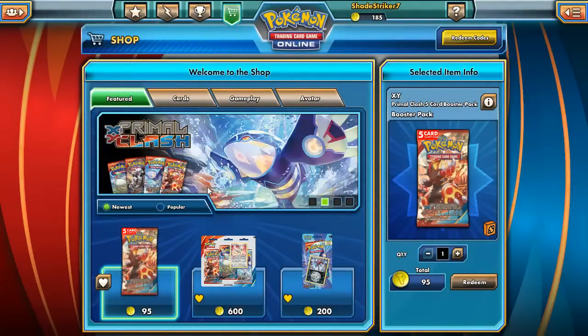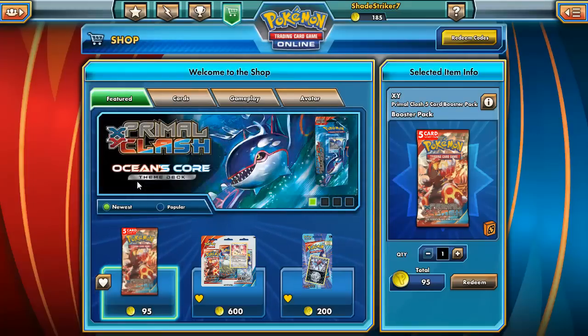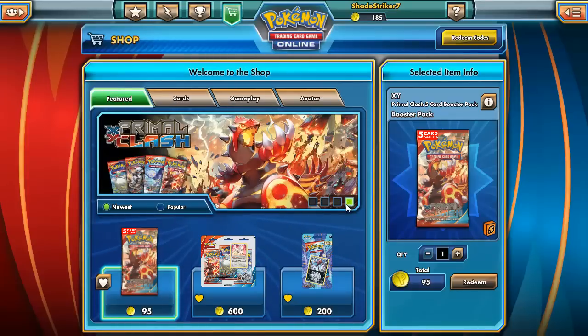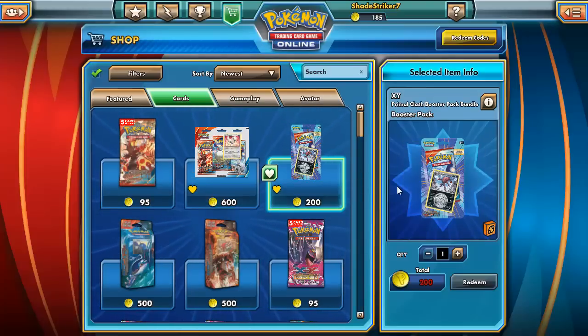Two new theme decks. You get new booster packs with four different looks to them — got Primal Groudon, Kyogre, Mega Aggron, and Mega Glalie. You also get what looks to be a triple booster pack with an extra card to it — that's new — for $600. And then you have this one over here for $200, which comes with what looks to be a token, a coin, a card, and a booster pack.